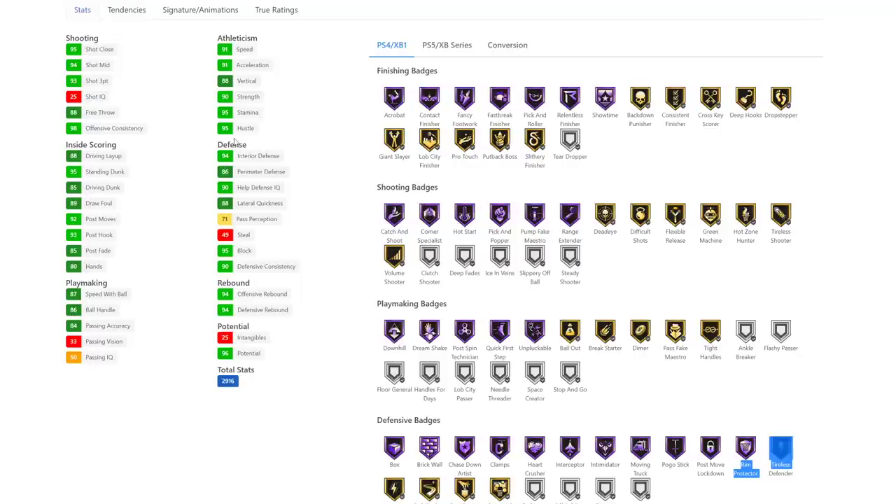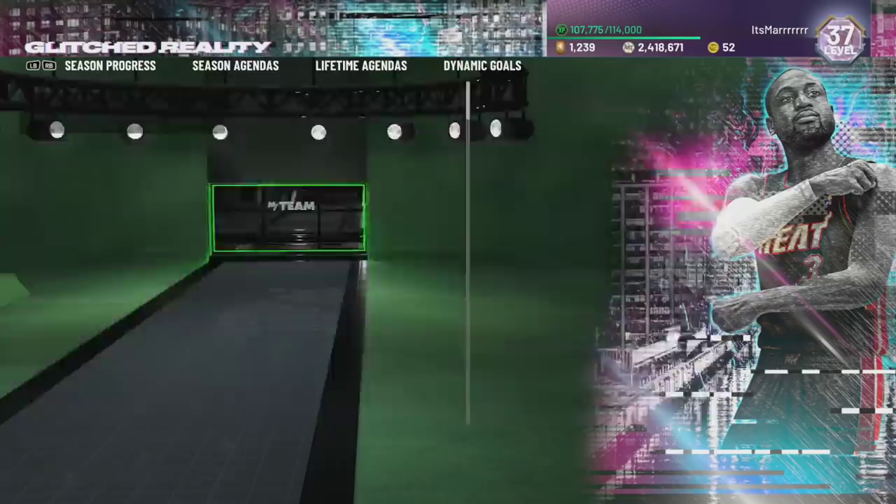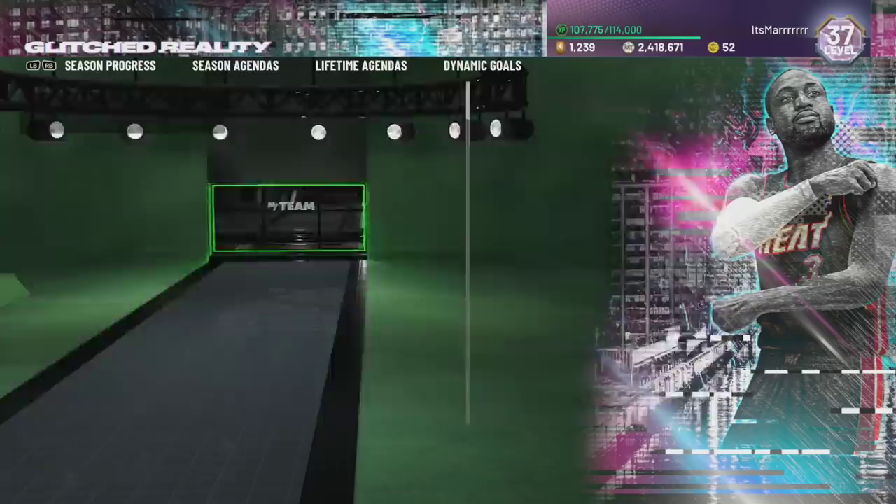When we're looking at centers, he blows the likes of Domantas Sabonis and Maxi Kleber out of the water — he's so much better than those guys. This card — as much as I have been negative to start off this video, this is the turning point. I'm just going to be positive. All of these week one new leads, minus Kelly Oubre who wasn't great but wasn't terrible — these have been a W. This has been a W.